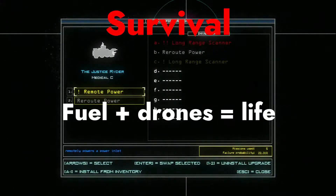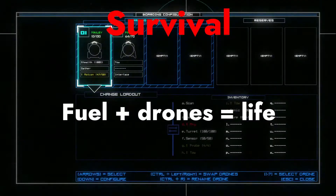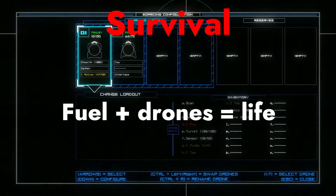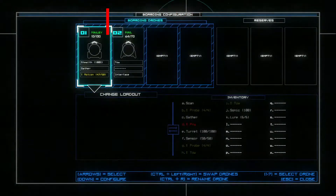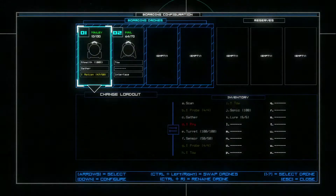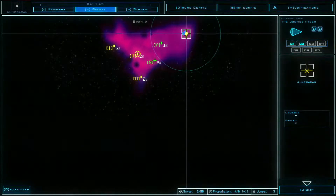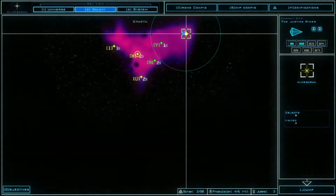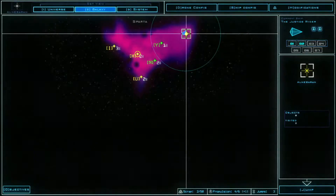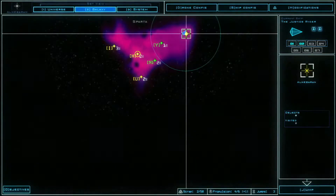Duskers is a roguelike survival game and the first thing you need to understand is that fuel plus drones equals life in this game. If you either run out of fuel or run out of drones that will end your run. When you are exploring derelicts, you need to prioritize getting fuel and drones more so than scrap, because scrap while useful isn't nearly as valuable as a drone you could potentially salvage or sell. So always focus on fuel and drones first.